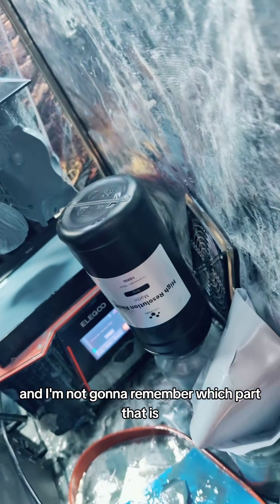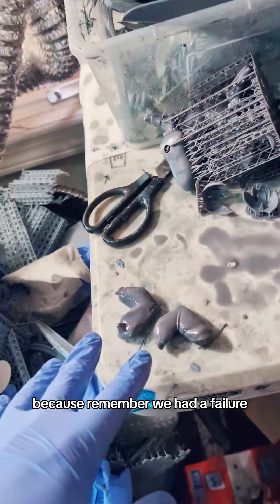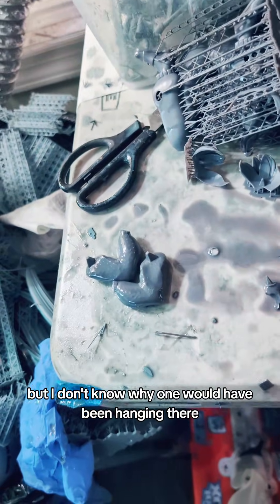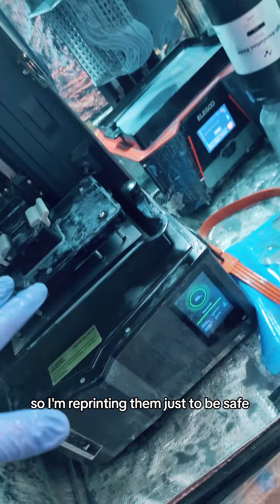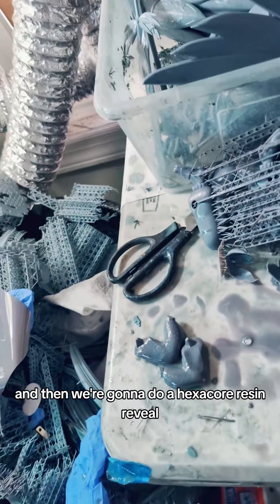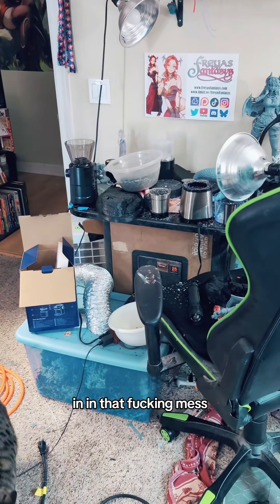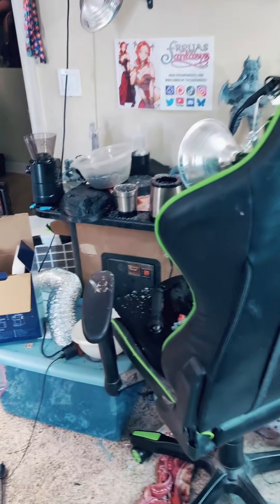I'm not gonna remember which part that is. Over here we have the hexcore resin, which is still just finishing up the arms. We had a failure — one of these was just hanging and the other one printed, but they look like they finished. I don't know why one would have been hanging there and the other still attached, so I'm reprinting them just to be safe with thicker supports. I put the supports on the insides where nobody can see them. And then we're gonna do a hexcore resin reveal over there — in that mess. I gotta clean that.